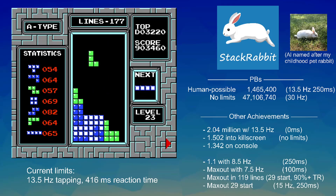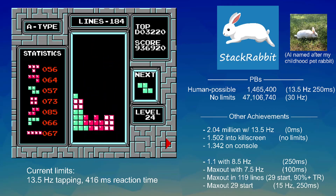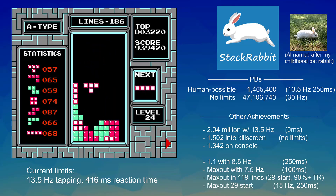It's approaching a million points, which was long called the max out because an unmodified version of the game just shows 999,999. But people got so good that they uncapped the score and played well beyond max out. The human world record is 1.4 million — well past a million.